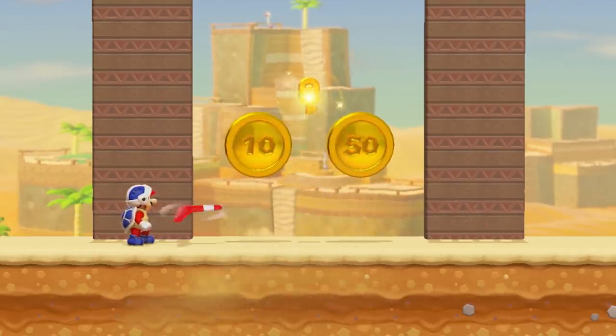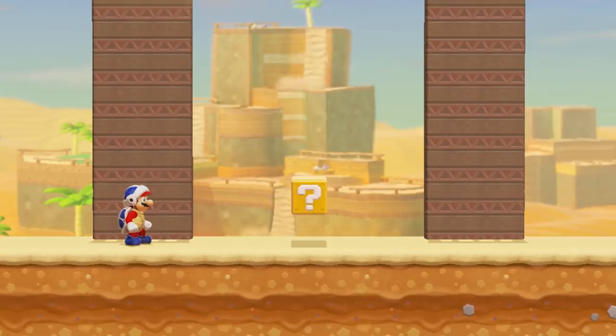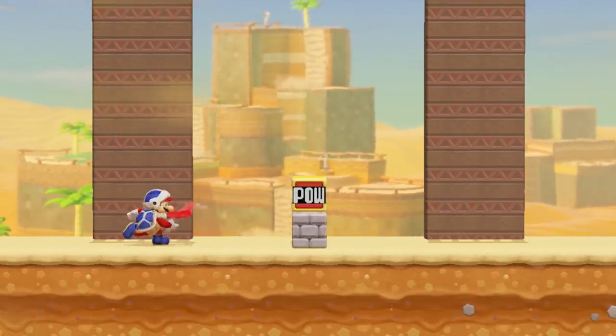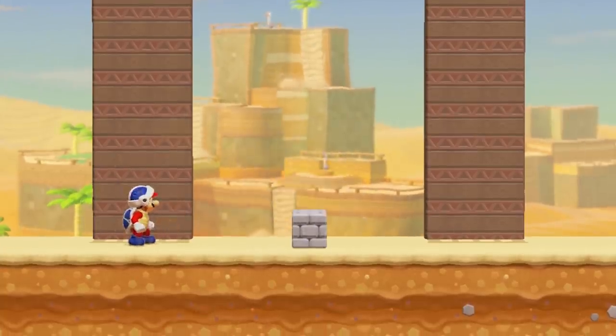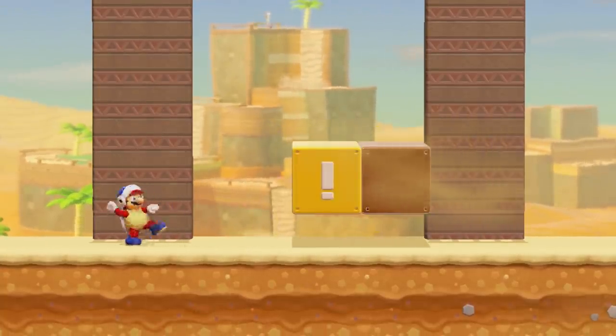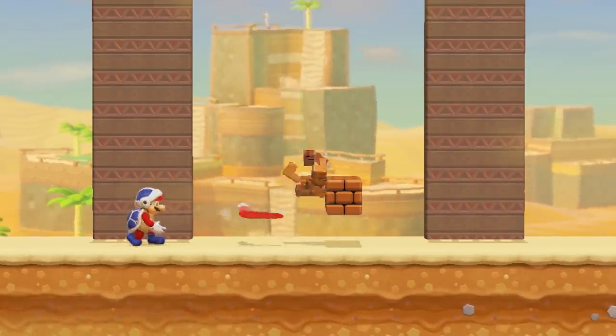A Boomerang is able to collect all kinds of coins as well as keys. A Boomerang is able to activate question mark blocks, brick blocks, red POW blocks, blue POW blocks, P-switches, on-off switches, and exclamation blocks by one unit at a time. It will also destroy empty brick blocks.